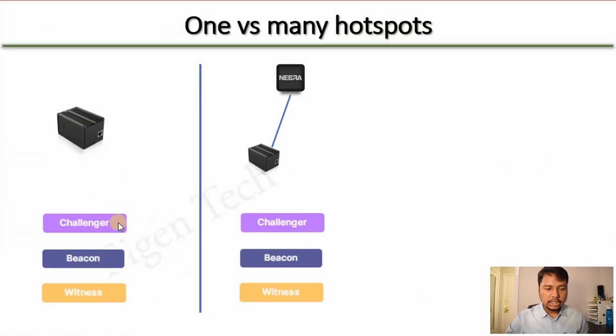The majority of the earning of a helium hotspot comes from the proof of coverage challenge, and there are 3 components or 3 activities inside the proof of coverage challenge. Those are: a challenger, or creating the challenge event; beaconing, or sending the radio signal; and witnessing, which is receiving the radio signal from other hotspots.